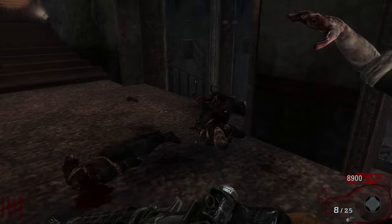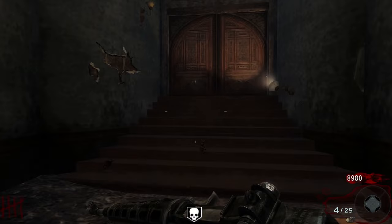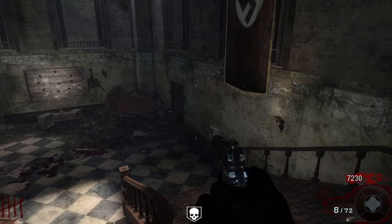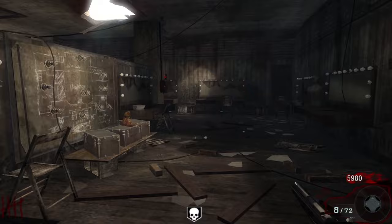I'll also have a timestamp for every easter egg in the description and the pinned comment. To get to the power, we can go left or right in the starting room, but I recommend going right, because if you go left you will open up the door on the stage, which will make it harder to train on the stage. To get to the power, we'll need to open four doors, which costs 4,250 points.